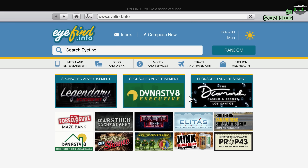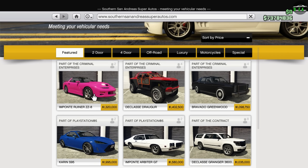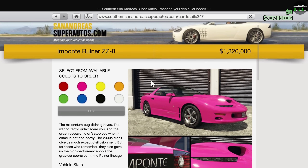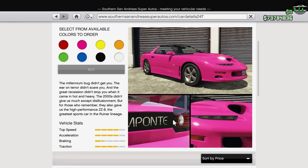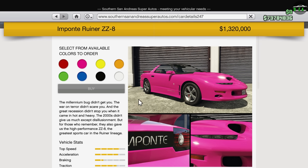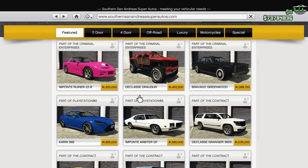What is up, Karatics? Welcome back to the Criminal Enterprises DLC, where we have our third drip feed car of this update, which is the Imponte Ruiner ZZ8 — a 1.3 million dollar muscle car. Very, very expensive, but that's the price of the newer DLC cars. It is what it is.